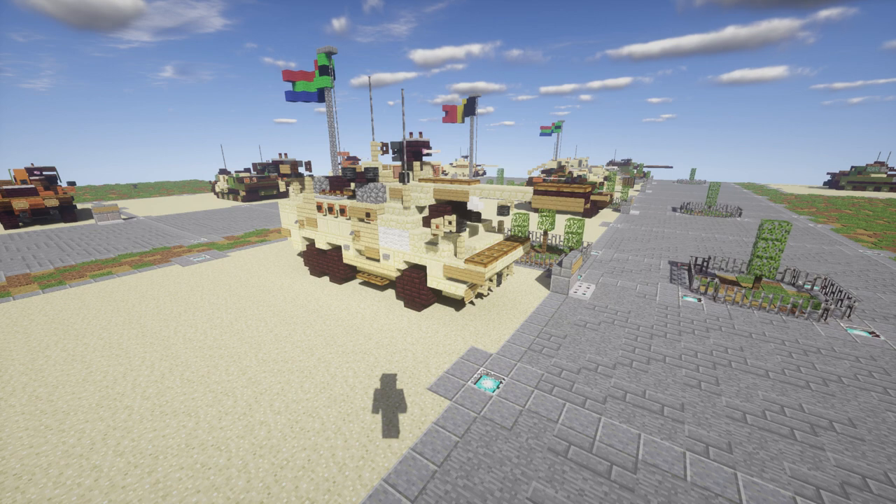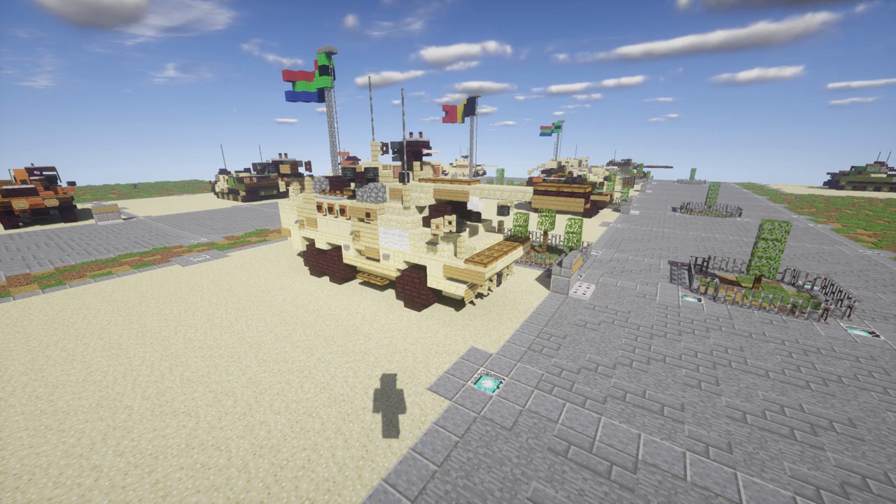The Ratel is more designed to support infantry rather than fight in armored columns or with other armored vehicles. It's a good kind of compromise vehicle, allowing it to have a very low unit cost and also very low upkeep cost, which made it perfect for serving in rural areas where logistics and supplies could be a little bit limited.